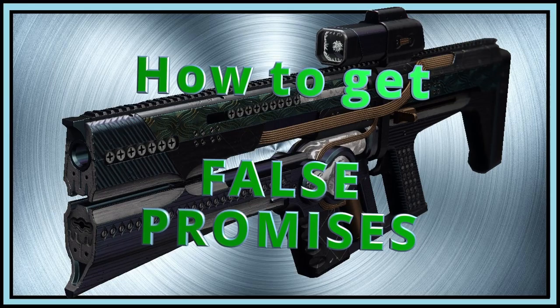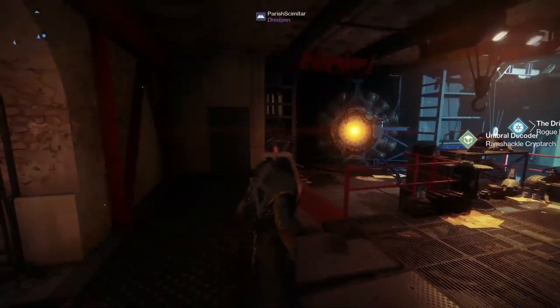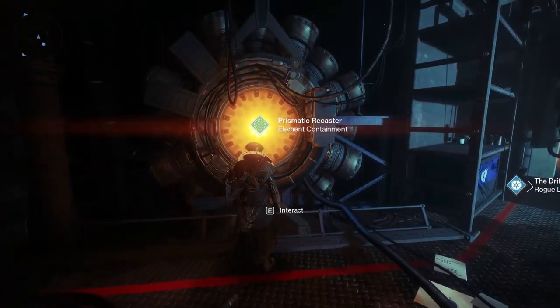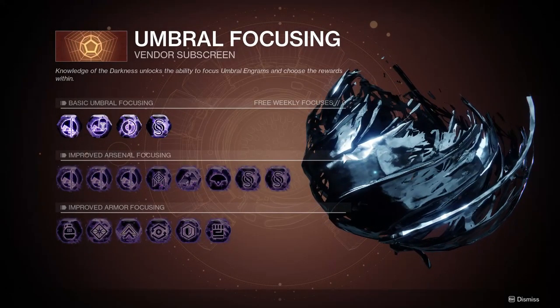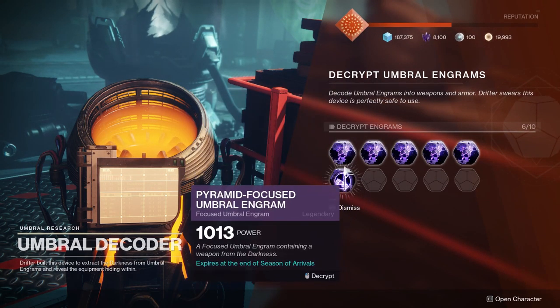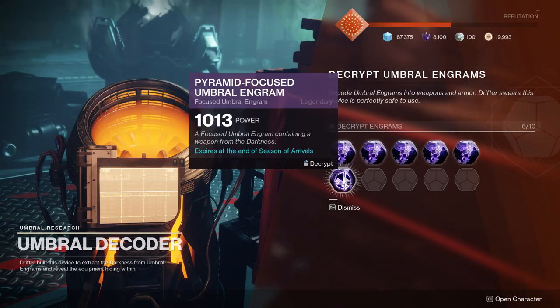First, let's take a look at how to obtain this weapon. To obtain False Promises, you must have access to Season 11 content and have progressed far enough to unlock the Drifter's Prismatic Recaster and the Umbral Decoder. Once you've obtained a Season 11 Umbral Engram — referred to as the Goopy Engram from here forward — take it to the Prismatic Recaster, select the Pyramid-focused Goopy Engram in the Umbral Affinity menu, then take it to the Umbral Decoder to receive a Season 11 weapon, giving you a chance at a randomly rolled False Promises.